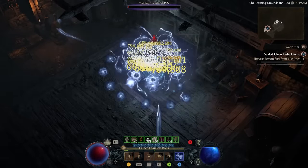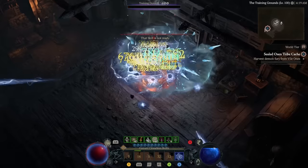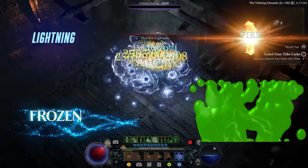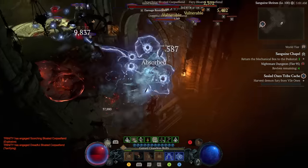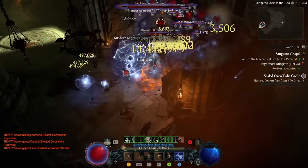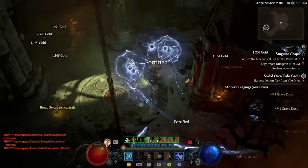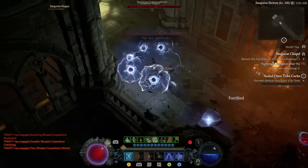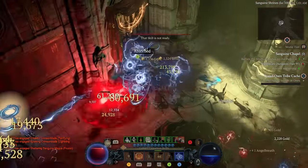We're using multiple damage sources to maximize the damage multipliers the ring provides. We are dealing lightning, fire, cold, and poison damage, so when all four damage multipliers kick in, your damage can start creeping into the millions. You can apply all four damage sources within a second and keep those multipliers active as long as you're hitting an enemy. Most hits are typically between 500,000 and 800,000, but some will be in the millions.